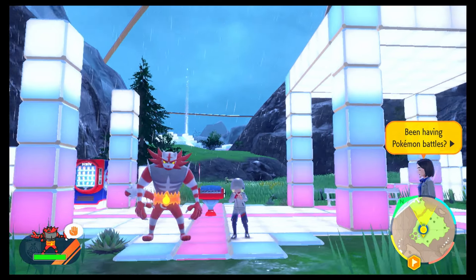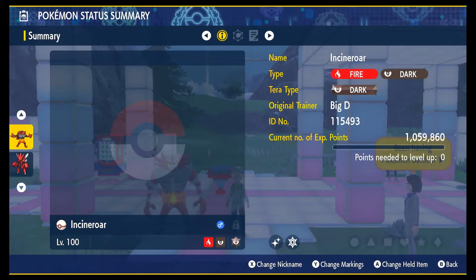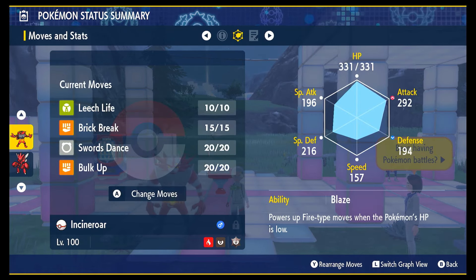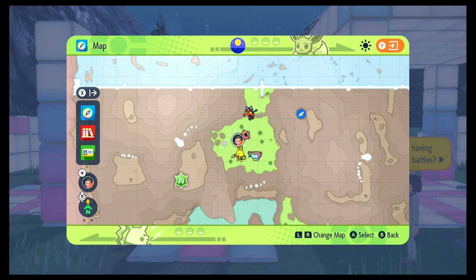Hey guys, welcome back to the channel. Today we are here in the canyon biome going over how to get yourself your very own shiny Incineroar. I thought this was very topical as it is the Incineroar 7-star raid this weekend. It's incredibly easy to get yourself one of the best shinies in the game — it's probably my second favourite starter shiny behind Big Black Charizard.